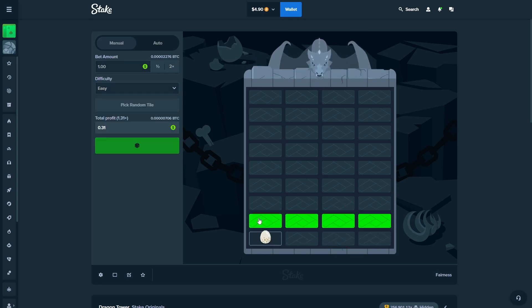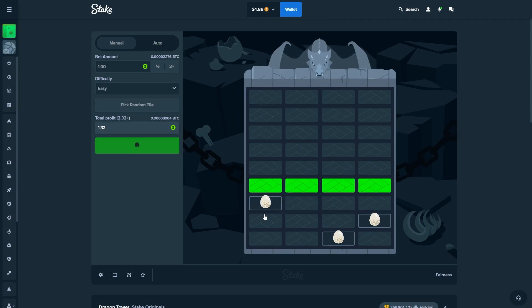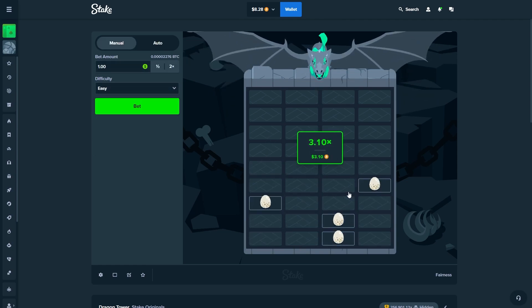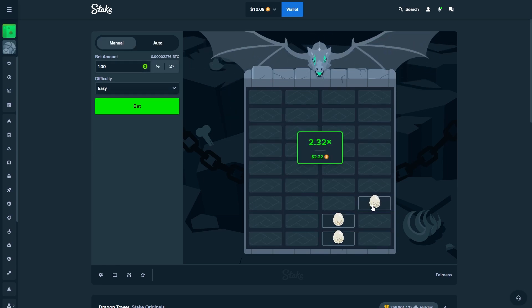Now we're switching over and jumping onto Dragon Tower. Bearing in mind we only have six in the balance, but I think all we need is a bit of luck and we should be able to pull this balance up to roughly twenty dollars. So far it's looking pretty good — we're at eight dollars.